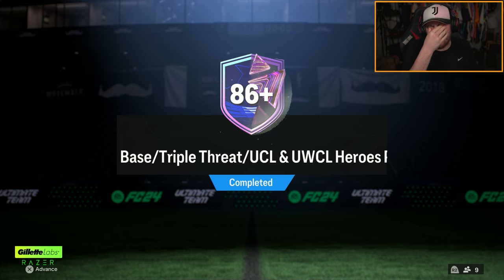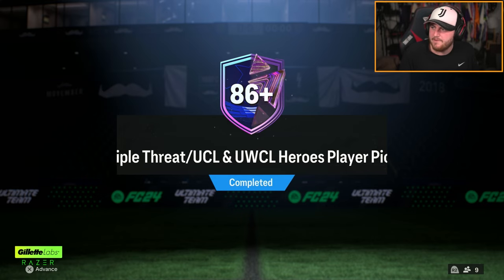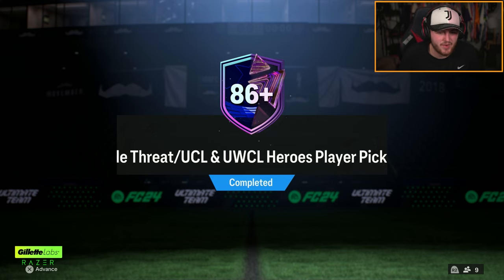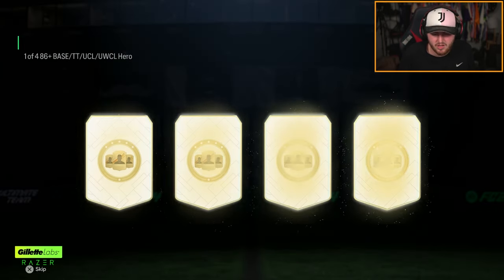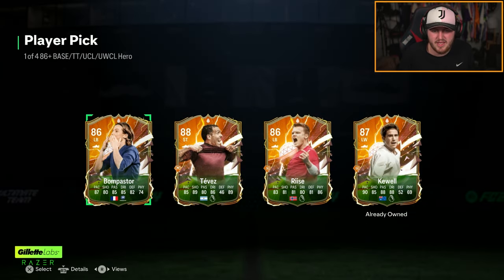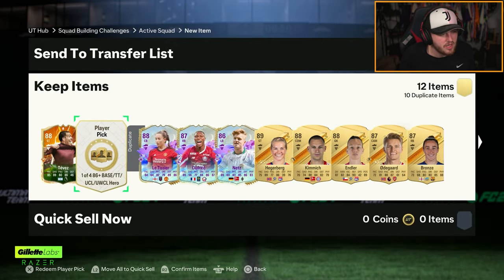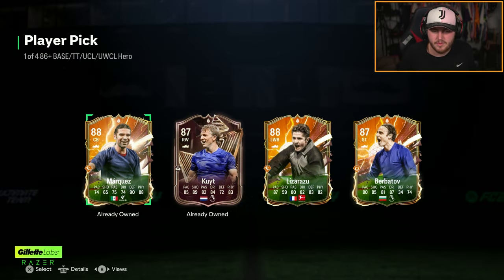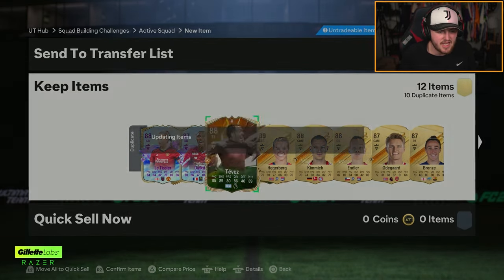I said I wasn't going to open these but I've caved in — I got bored. And I think that's how they get you: they wait till you get bored and then you open the content. Two hero player picks to open now. I've got a lot of duplicate fodder. First one's going to be normal Tevez. Nice — already got the UCL for the SBC, but we'll take that. Second one — Lizzo. We get Lizzo. Let's go, guys. Lizzo and Tevez.